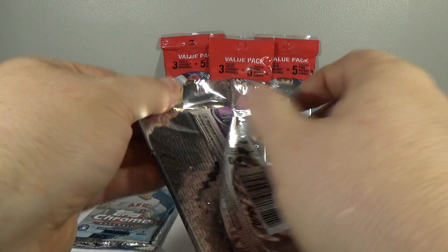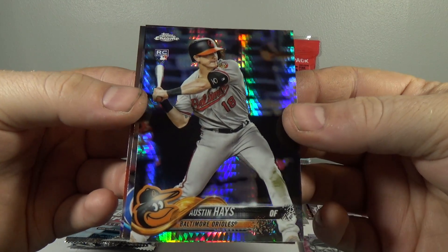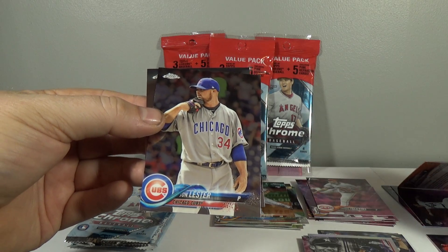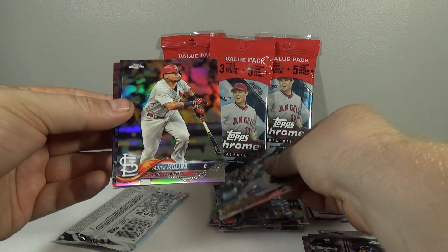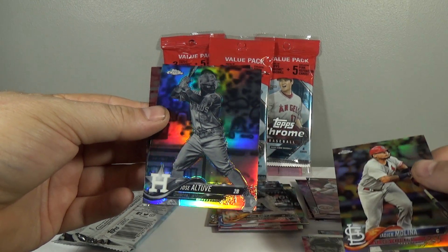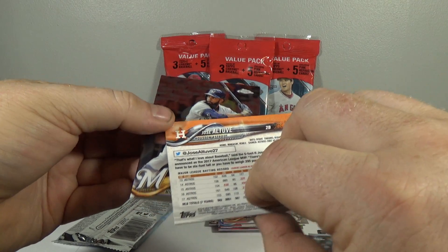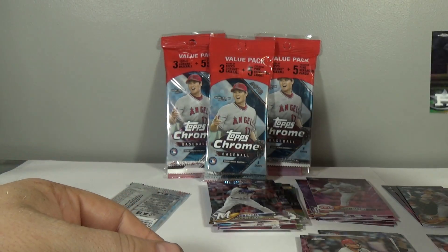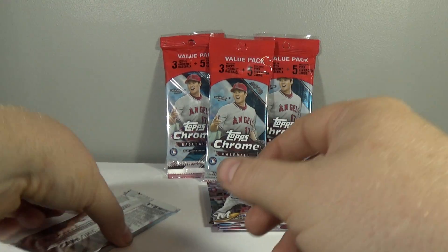On to the regular packs. Brian Anderson, rookie. Austin Hayes, prism rookie — that's a nice one. John Lester and German Marquez. Miguel Gomez, rookie. Yadier Molina refractor — wow, that's nice. Jose Altuve negative — not numbered, pretty sweet looking. And Eric Thames. The odds on those negatives are 1 in 53 packs, so pretty good on that.